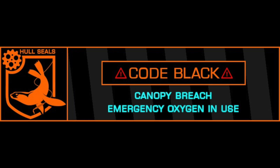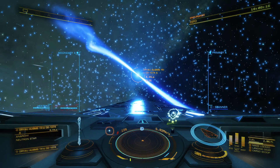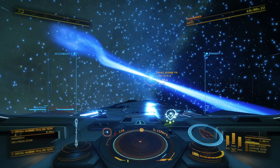Should you find yourself in this situation, immediately log out and head to the Repair Requests channel on the Fleetcom Discord server. Type a mechanic preceded by an exclamation mark, and the hull seals will do their utmost to ensure your safe return to a station. It is, of course, much better to avoid this scenario entirely. Therefore, you should always select the jet cone that is pointing away from you.